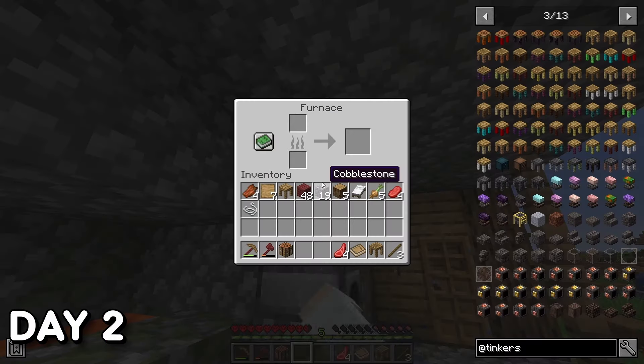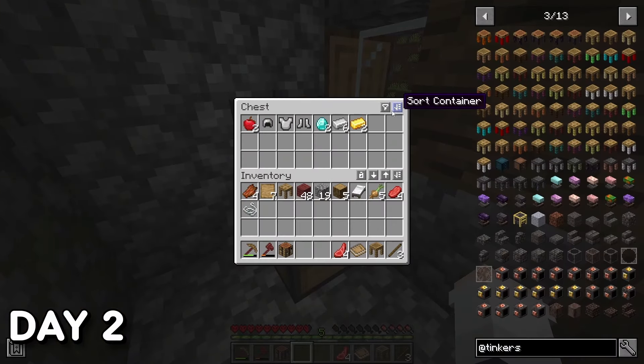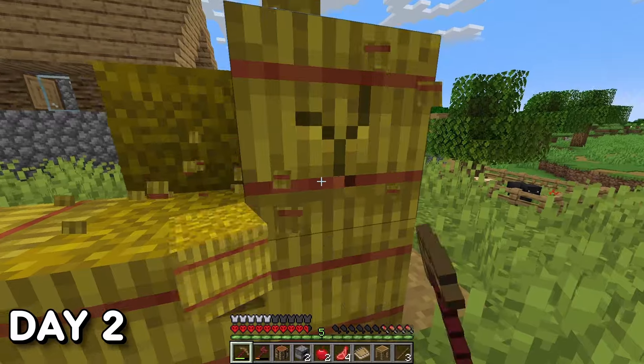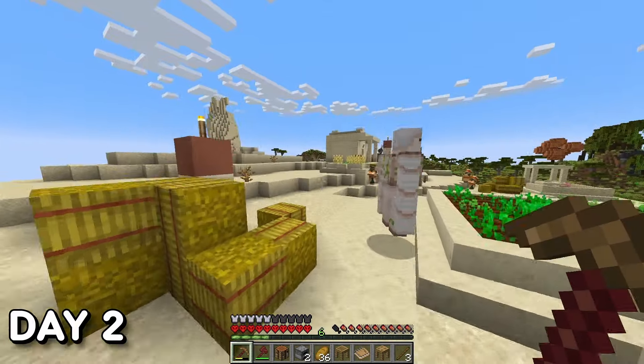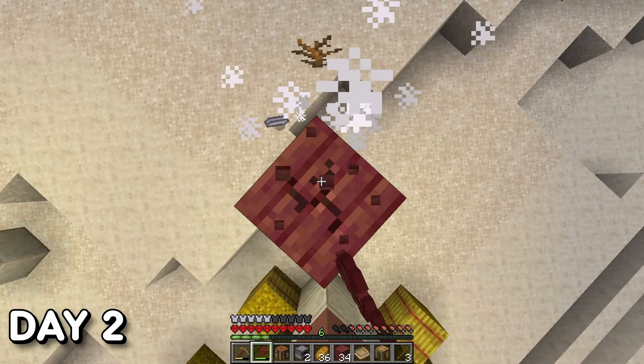Day 2. With the village over the hill I found on day one, I did some pillaging — found almost a full set of iron armor and two diamonds. I snagged a few other things, killed the local guard, and ventured forth. Found another village, did some more pillaging, and killed another local guard. What? I needed the iron.